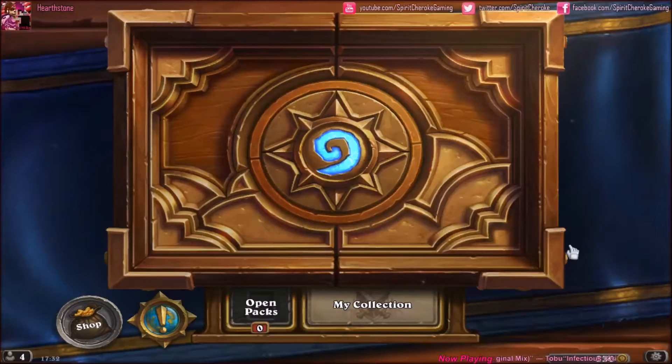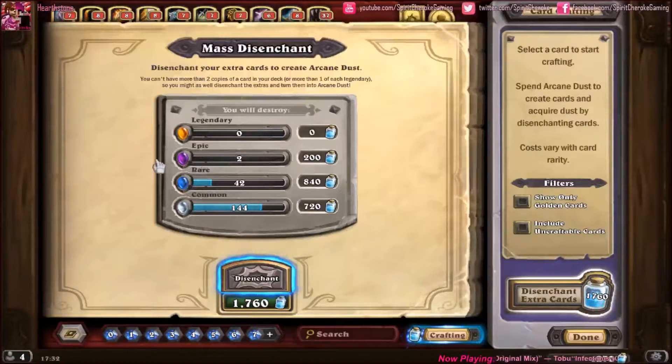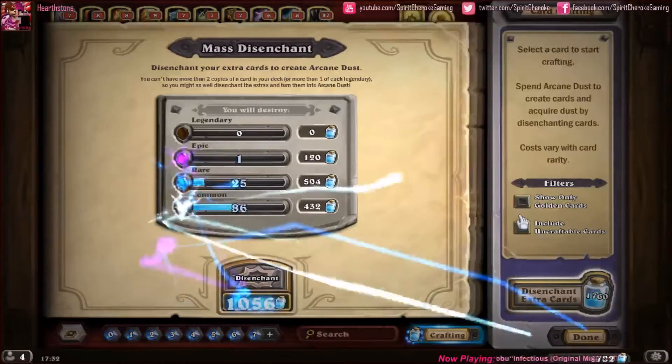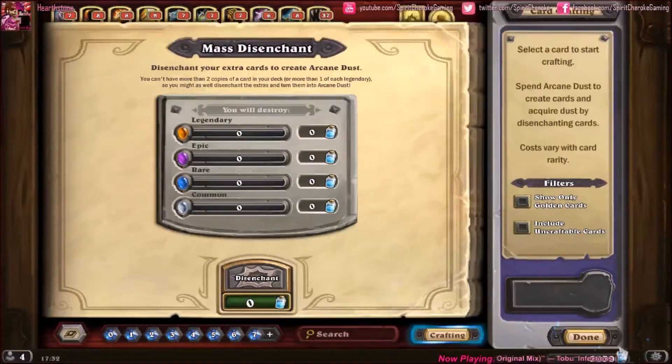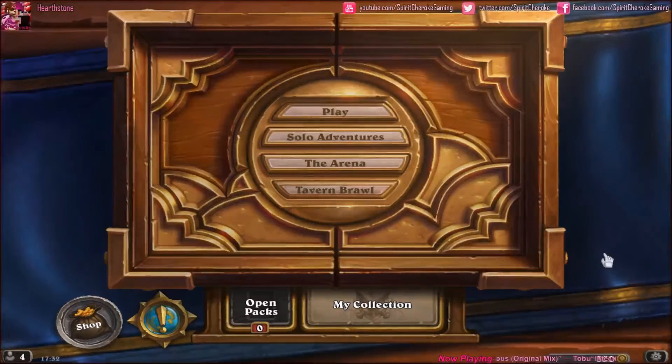As I said, let's see how much dust we get. I had duplicates on two epic sergeants I already had, 42 rares I already had, 144 commons. That's another 1,760 dust towards making some legendaries and bits and bobs. As you can see — you can't really see because I've got music scrolling in front of it — but I do have 6,030 dust to craft with. That's all for this pack opening. Don't forget to like, comment, subscribe, and please share the love. Hopefully I'll be doing another 40 packs very soon and I hope you guys tune in for that. Until then, I'll see you guys next time. Bye!